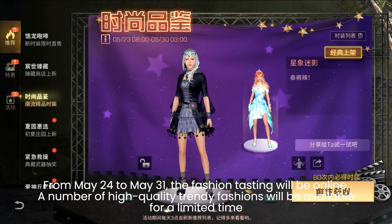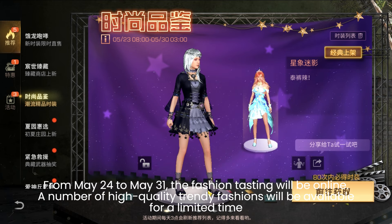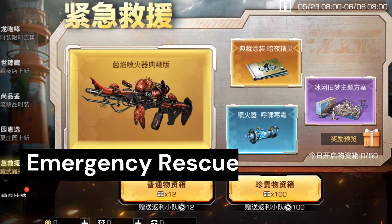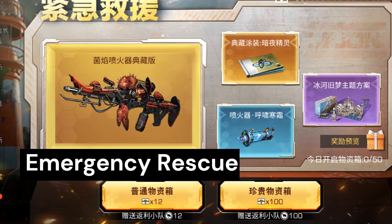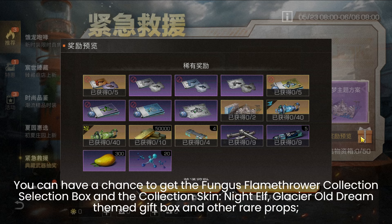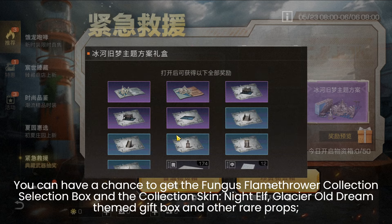Fashion Testing Return runs from May 24th to May 31st. The fashion testing will be online and a number of high quality — 20 fashions — will be available for a limited time. Next, the Emergency Rescue Lucky Box runs from May 24th to June 27th. Emergency Rescue is online and you can have a chance to get the famous Flame Tower collection.